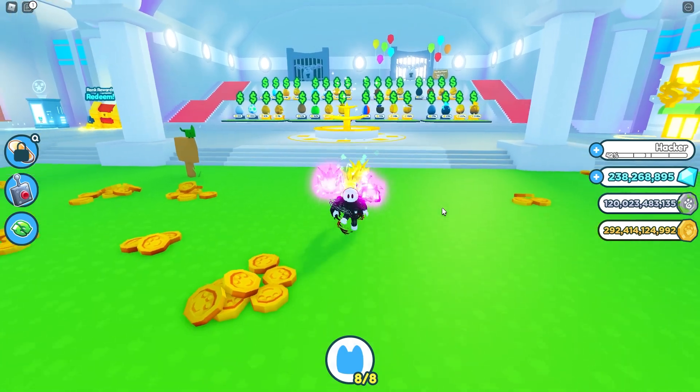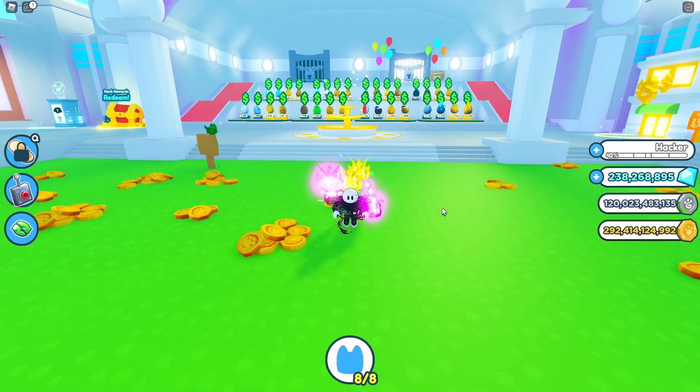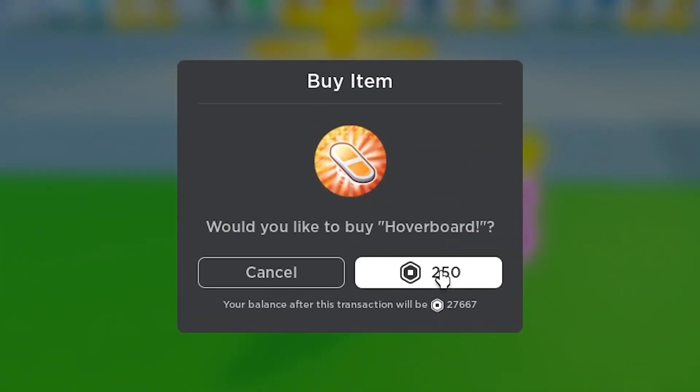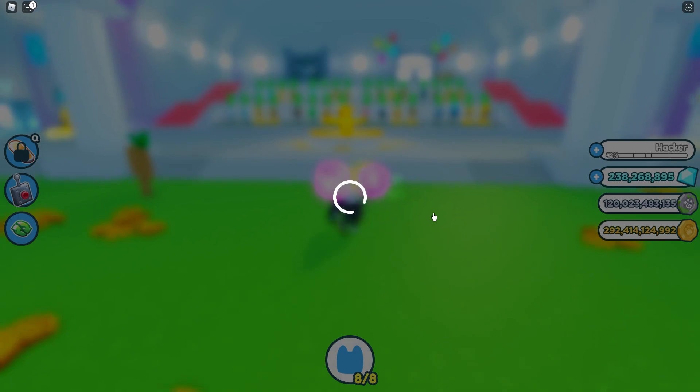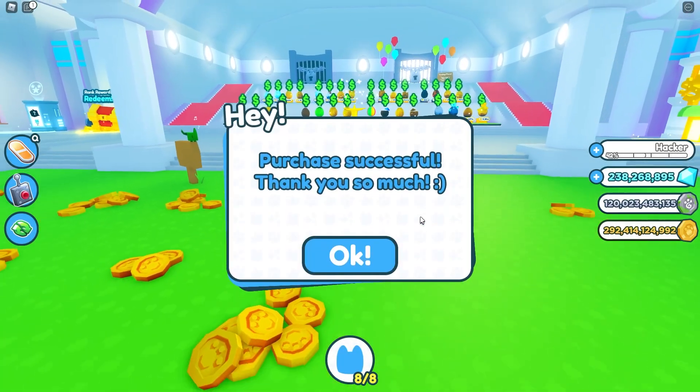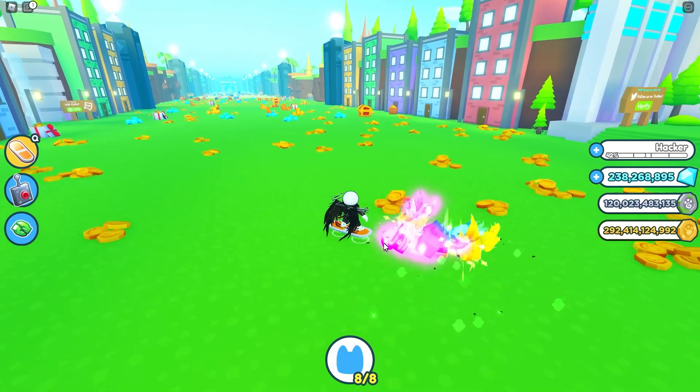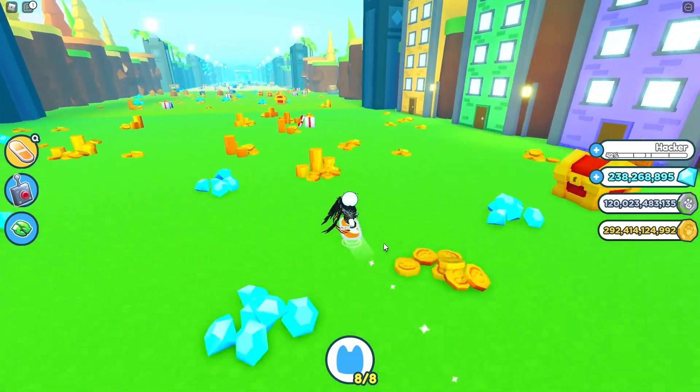So first off, in today's video, there is one thing that I need to do at the beginning, and that is buy this thing — the hoverboard. I am so slow at the moment. Your purchase of the hoverboard is successful. All I gotta do is press Q and off we pop. That is so much better.